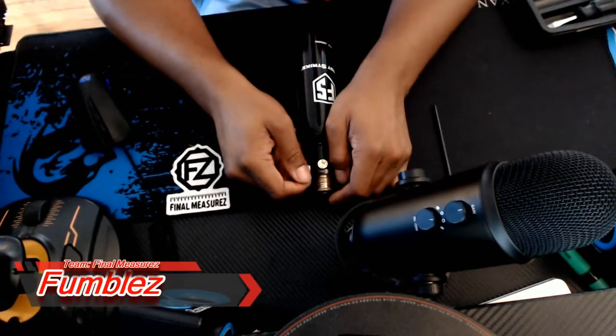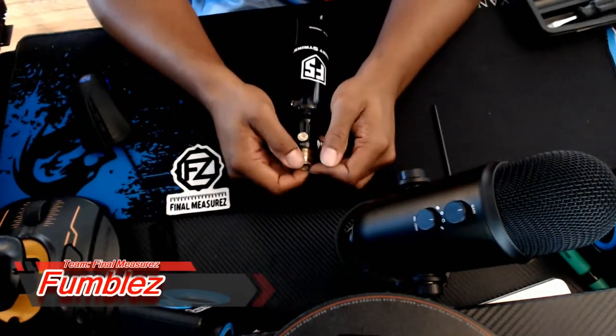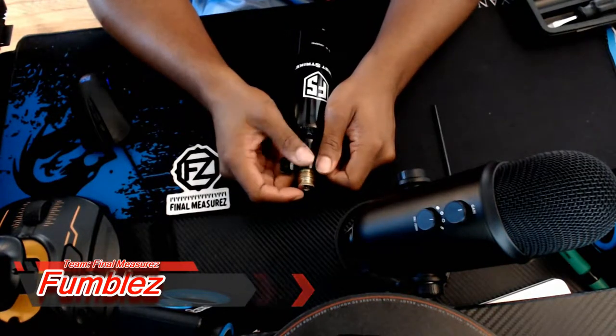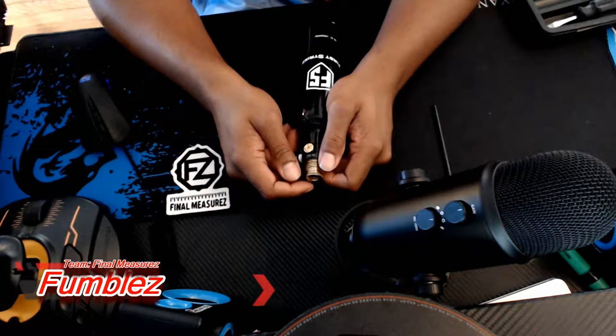What's up everybody, it's your boy Fumulton Team 5 Measures and 1st Story 10-12 from Bastard Gaming. As the title suggests, I'm going to show you how to replace a burst disc in the First Strike 13 CSI tank.